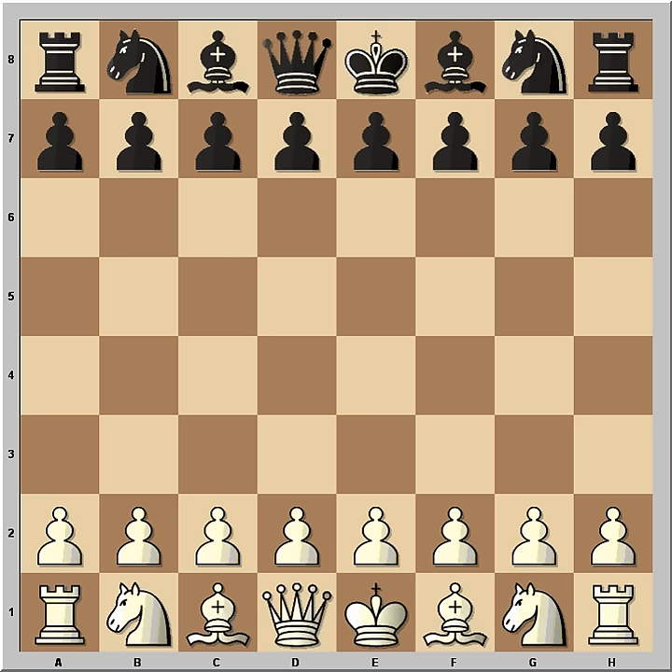Hi, this is Mato. In this video I will show you a game between Bobby Fischer and Karl Robatsch. The game was played in Varna in 1962. Bobby Fischer had the white pieces and he started with e4. Black played d5 — the Scandinavian Defense.